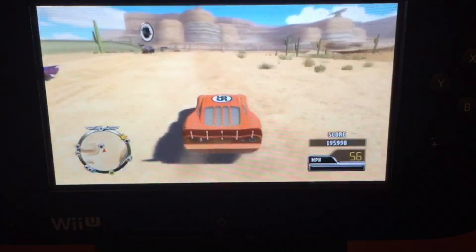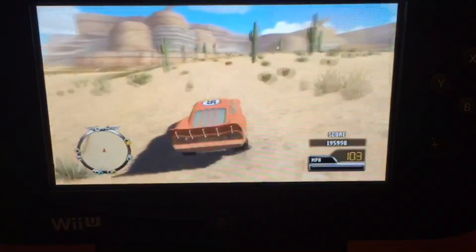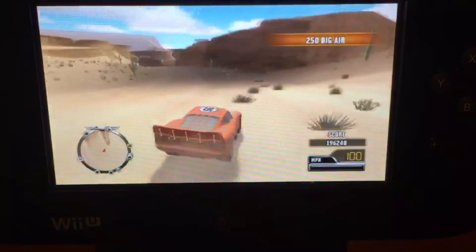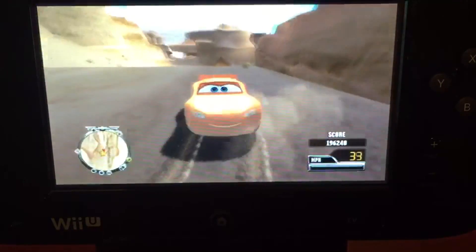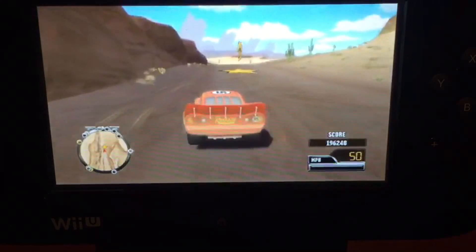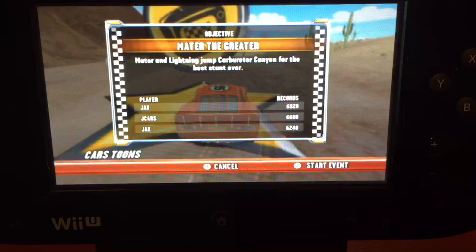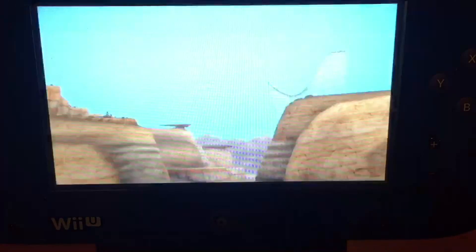Hey, what's up guys, welcome to another video! Today we're doing our sixth part in our Cars Racerama walkthroughs. We're going to be doing our next gold event in Radiator Springs. The next one we're doing is some sort of cars tune — it's made by the creator. This is like one of my favorite cars tune mini-games in this game. I think it's just pretty fun; I like that they put this in Cars Racerama too.